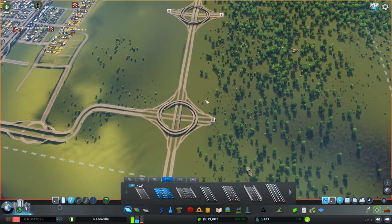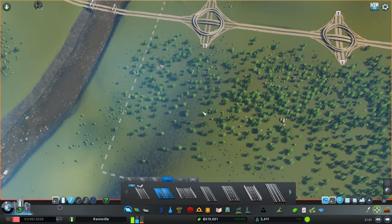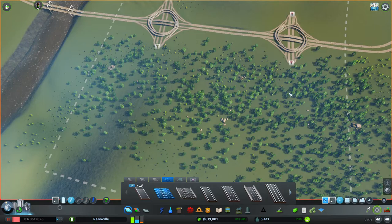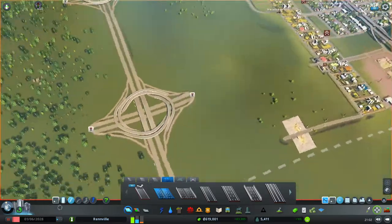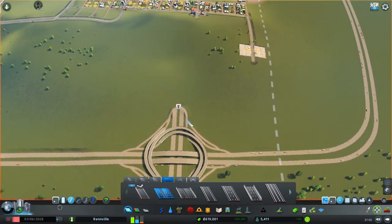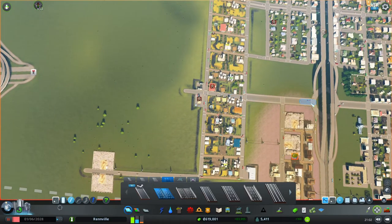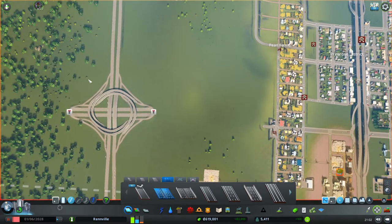For the forestry area, I want to have a big arterial road coming out of here, going through the middle, connecting up to here. Then we'll have some collector roads and local roads to fill in our forestry area, and then we can start to produce more forestry. We've got an arterial road here, so we can just go straight through here and connect that up — that would be a good thing to do.